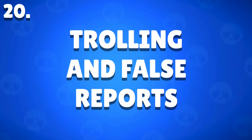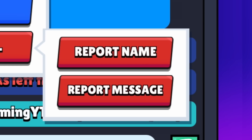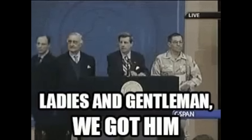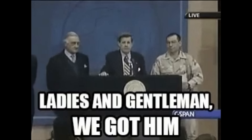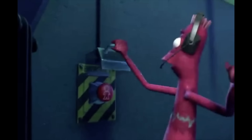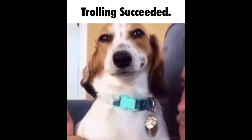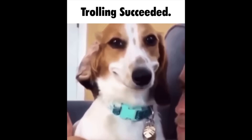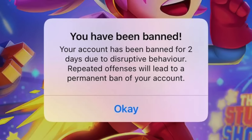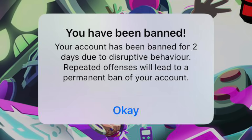Trolling and False Reports — Brawl Stars has a report button where you can report a message or a name, which is super helpful in making Supercell aware of any wrongdoing. However, make sure you only report players for a legitimate reason. If you are caught trolling — like false reporting someone just to be funny — you yourself may get banned for doing that. The ultimate uno reverse card.